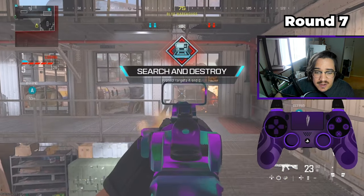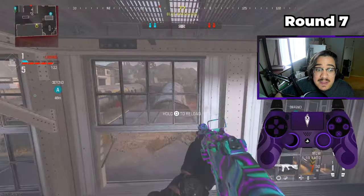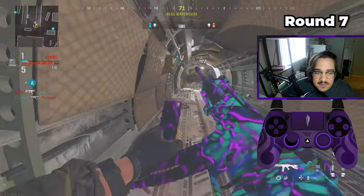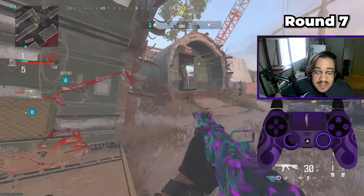On this round, I wanted to look for an enemy on the right lane. Right here, I get that damage down. Those enemies immediately said they could go 2v1 at A, but thankfully, because I got that damage down, my teammate was able to at least get a trade, and now we are left in a 1v1.